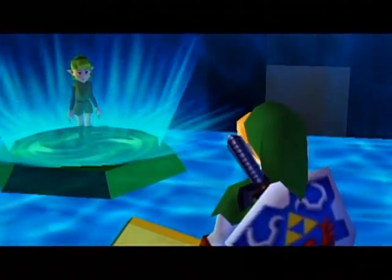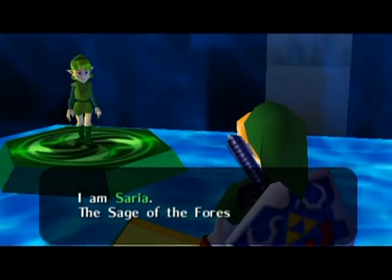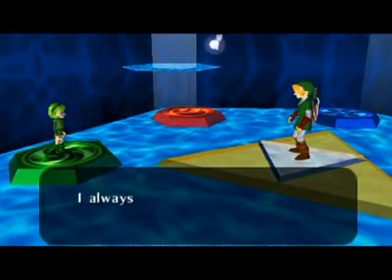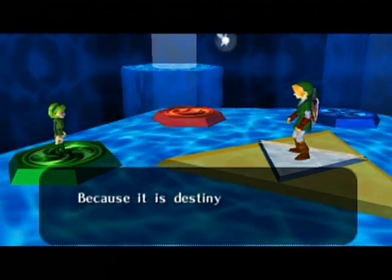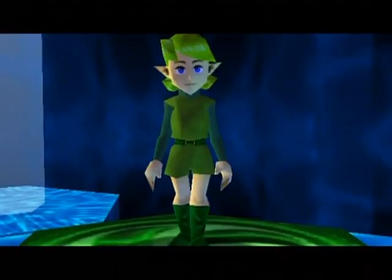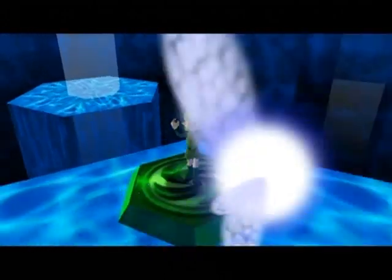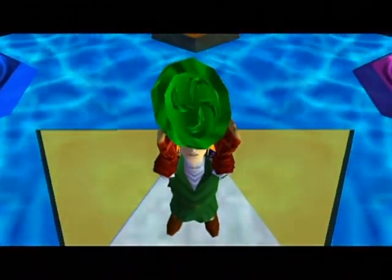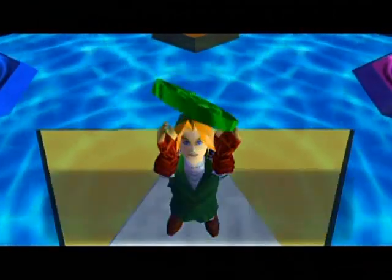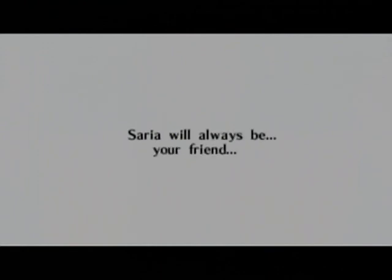I won't have any trouble getting back to the Forest Temple. I didn't explain this earlier when I got the song in the forest — Saria is the Sage of the Forest Temple. If you play that song, you'll be able to warp back over to that Triforce pad in front of the temple's entrance. Saria and I can't be together despite her wanting me — but that's only because she's the Sage and she's about to give me a medallion. A successful run through the Forest Temple!